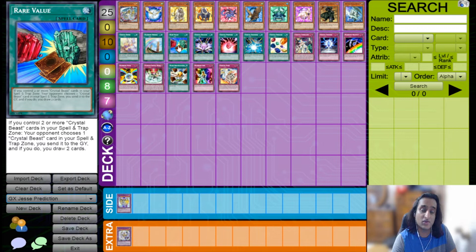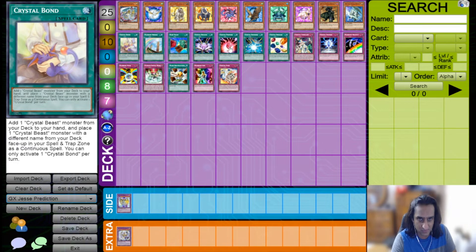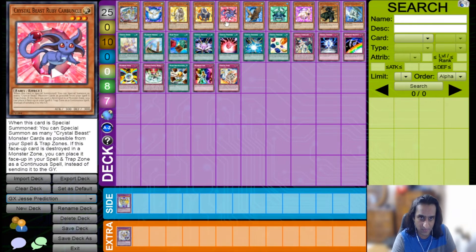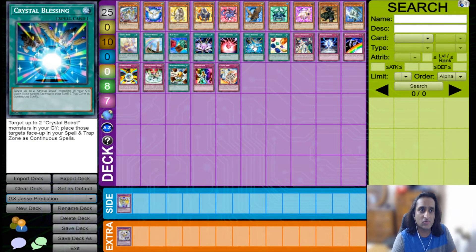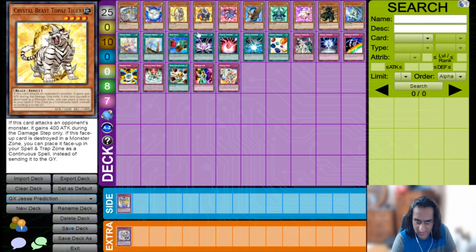Crystal Beacon special summons Crystal Beast monsters from your deck, but only works if you already have two or more Crystal Beast cards in your spell and trap card zone, making it a little situational — Crystal Bond works regardless of the situation. Crystal Promise special summons a Crystal Beast and goes great with Ruby Carbuncle. Crystal Blessing recycles two Crystal Beasts from your graveyard to your spell and trap card zone. There are a lot of combos: play Blessing, then Promise, and if one of those is Pegasus you can get even more cards out, then use Rare Value to draw two.